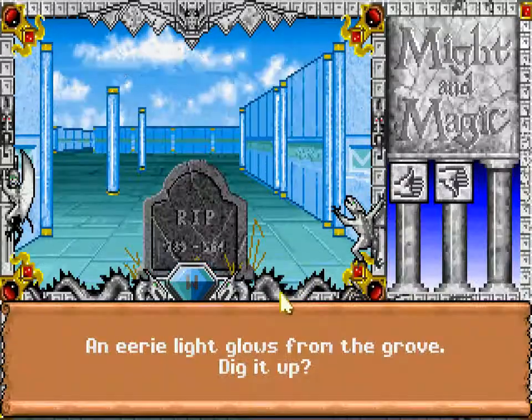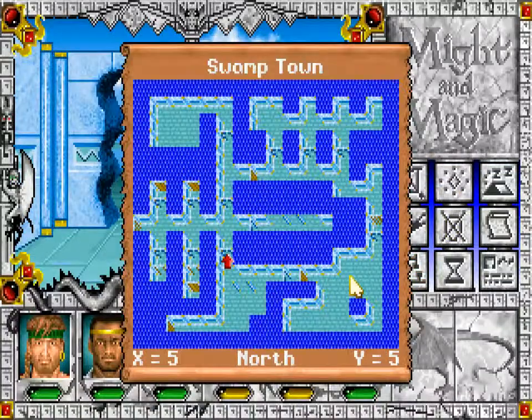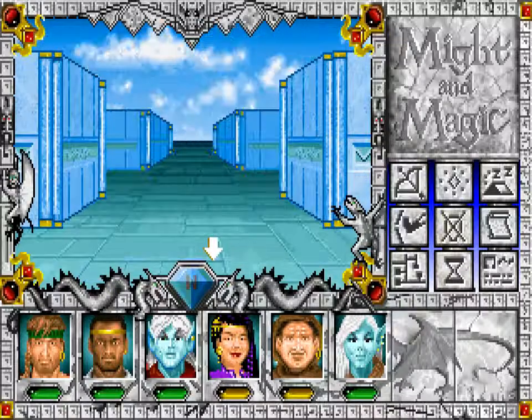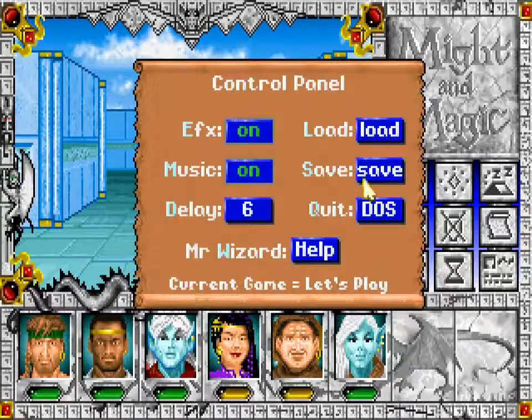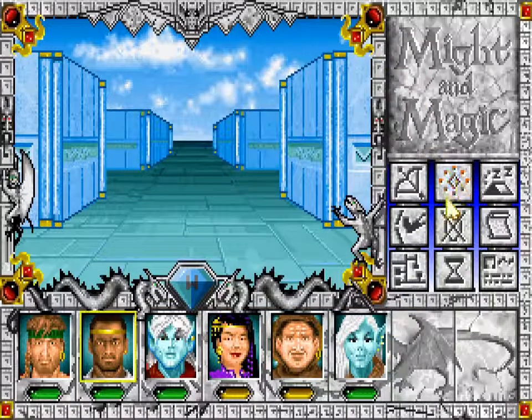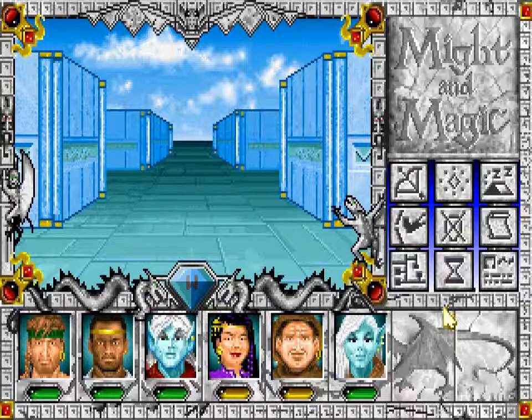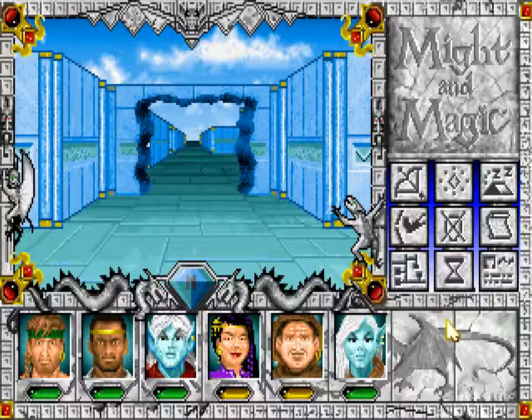So this place is now clear. Now I want to either warp back to some place or go to the shop and sell off those things that we've got. First off, I want to check if I can cast anything — but I can't. Let's rest, I guess.